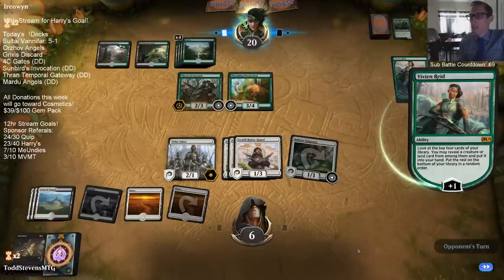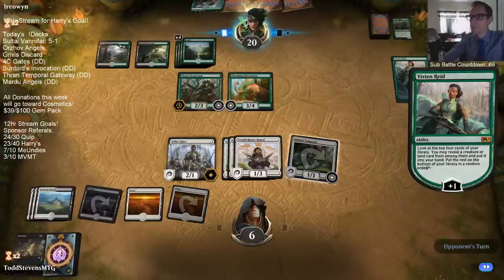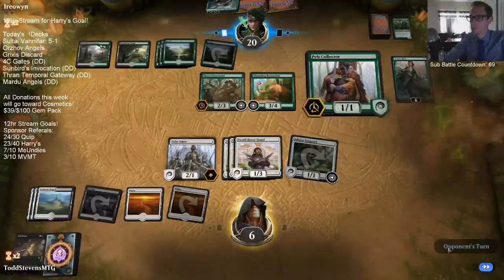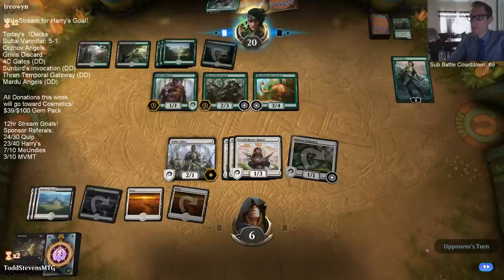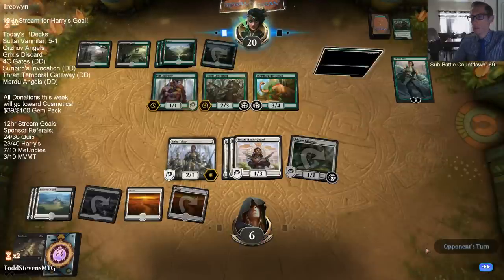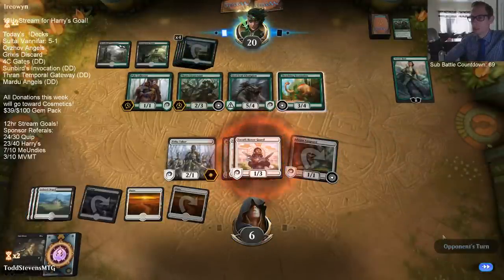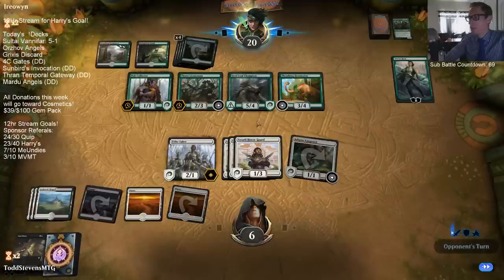I could have attacked with all the Takali Honor Guards to do one damage or whatever to Vivian. I don't know - we're just pretty dead. No real surprise that all those cards are real. I didn't think those were fake cards for lack of a better term.